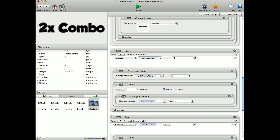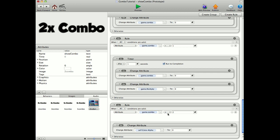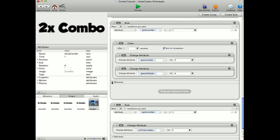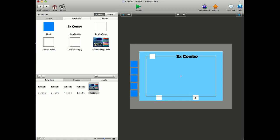And then at the bottom here, I've got game combo bigger than one, then change the alpha to one. So at the moment the two combo actor there is just alpha down to zero, so it's not visible. But when you get a combo bigger than one — so two to five — then it's going to change the alpha to one so you can see it. And then after one second, it's going to change the game combo to zero — this just resets the combo. And if game combo is one, in other words if you've just hit one block, again after one second, we're just changing the game combo to zero. And then we're changing the game multiply back to zero as well. If game combo is less than two, then we're just changing the alpha back to zero. These at the bottom display combo and display multiply — I've just got these set up for testing purposes.